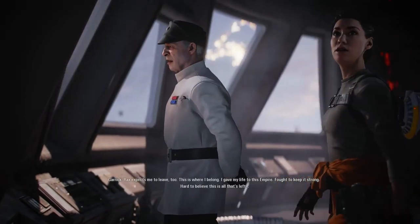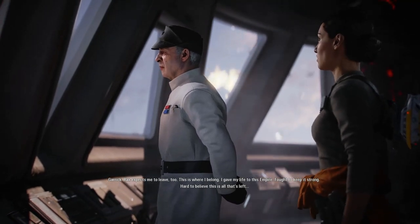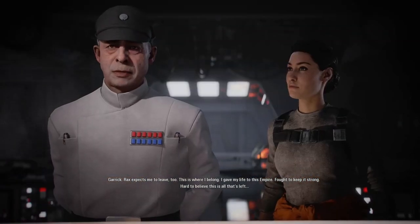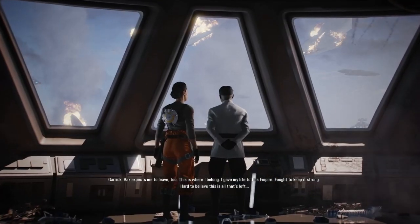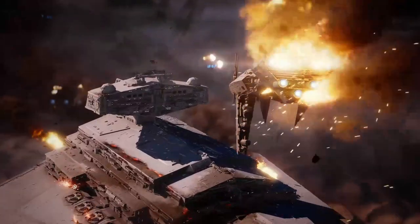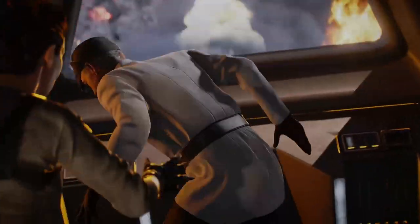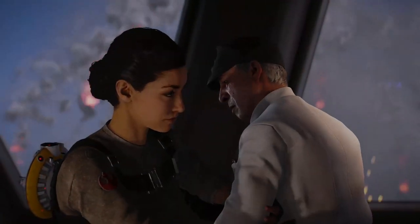Aboard the Eviscerator, the Admiral says Rax expects him to leave. That's a reference to Gallius Rax, who was leading the Empire at that point in time. Most of the Empire was purposefully destroyed in the Battle of Jakku, but a select group of those deemed worthy were given a set of coordinates into the unknown regions. Versio was invited, but chooses to go down with his ship and the Empire instead.